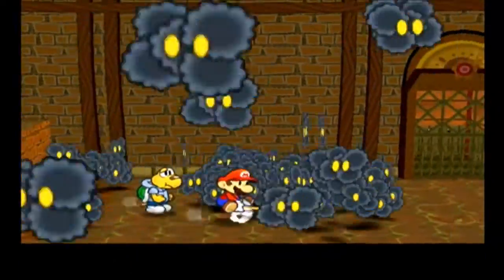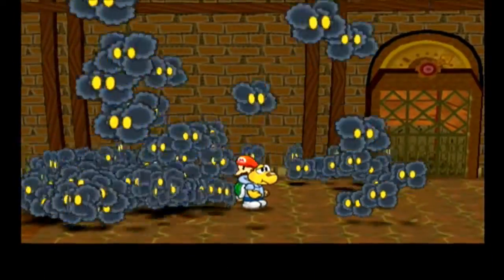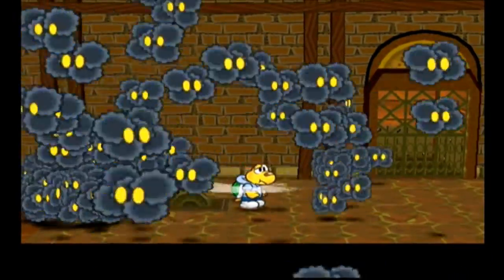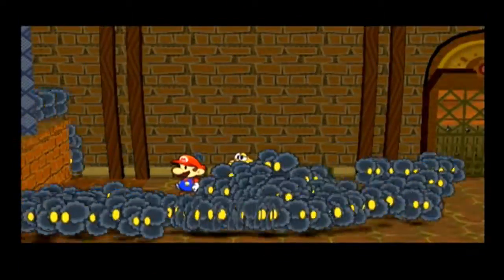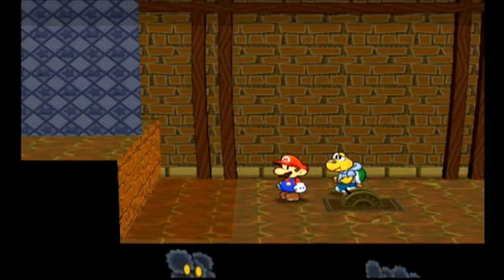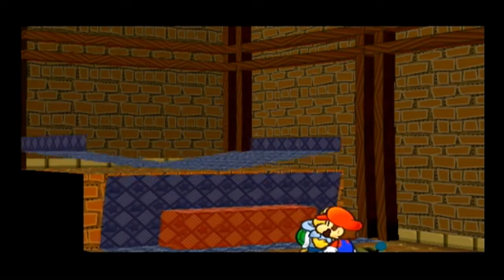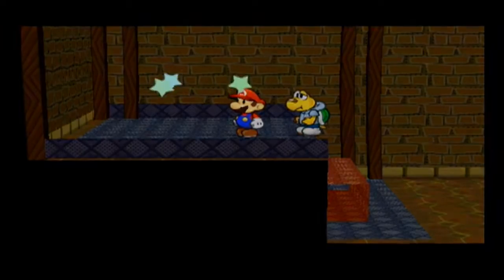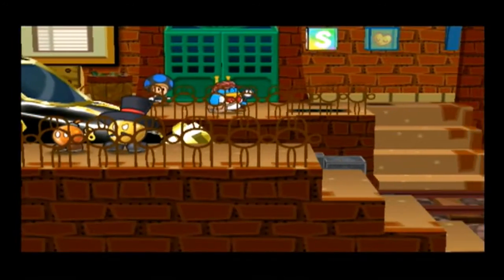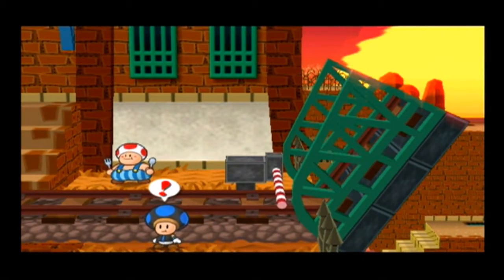Gnomes seem to be attacking me. I did not even know I could do that, so that's really cool. Anyway, if you hit enough of these things they'll eventually go away, so we can flip the switch. Beautiful. Because that's how anything works. Well, we are in a paper world. Well, not entirely.